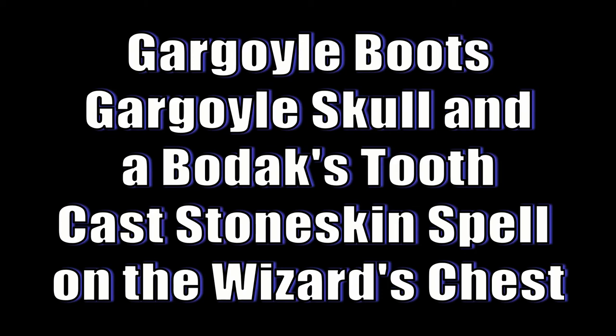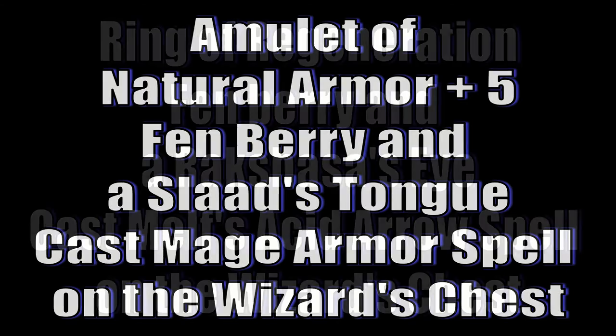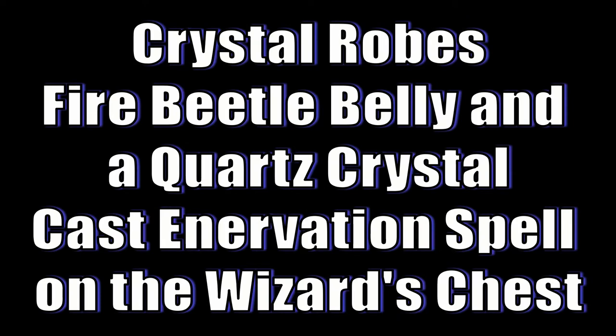For the Amulet of Natural Armor plus five, you need a Fenberry and a Slad's Tongue. Cast Mage Armor Spell on the Wizard's Chest and you get a nice amulet. For the Ring of Regeneration, you need a Fenberry and a Raskisha's Eye. Cast Melve's Acid Arrow Spell on the Wizard's Chest and you get a nice ring that regenerates your health. Last but not least is the Crystal Robes. You need a Fire Beulot Belly and a Quartz Crystal. Cast an Eviteration Spell on the Wizard's Chest and you get a nice robe.